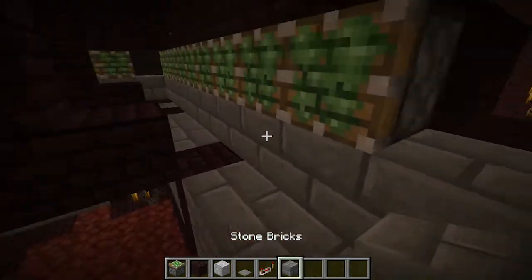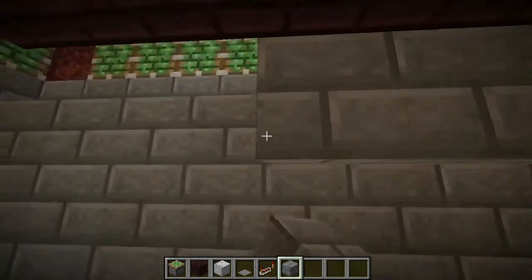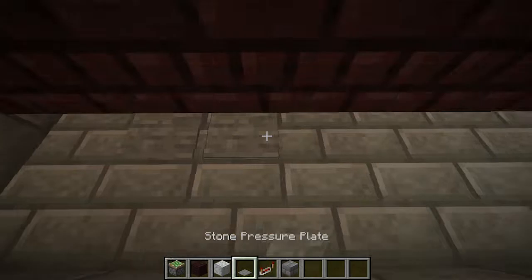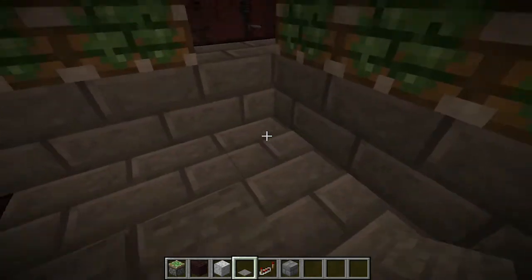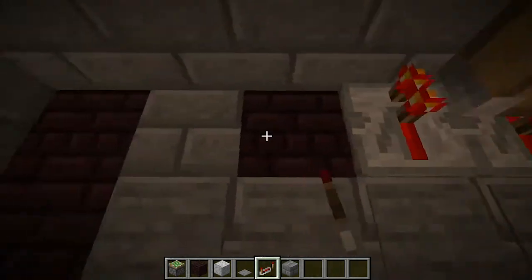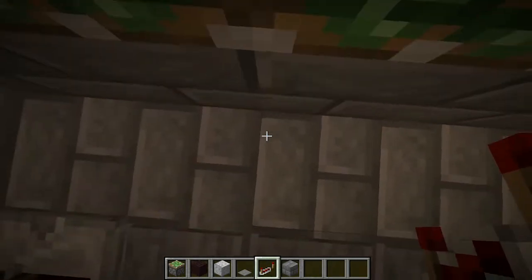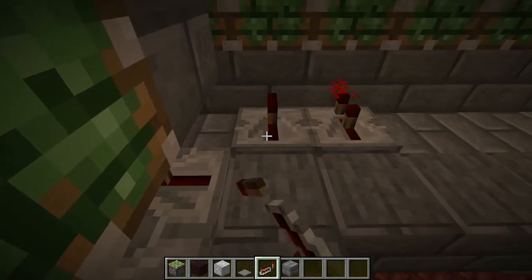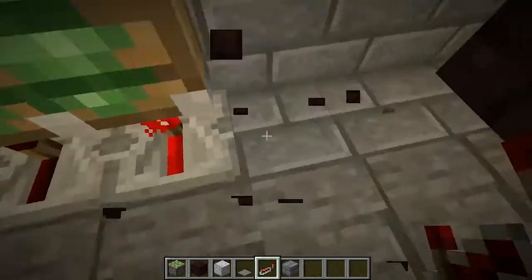Once you have your sticky pistons placed, bring also one block in for each of them — this is where your stone pressure plates will end up going. For this to work you're going to want to place these redstone repeaters everywhere facing towards the sticky pistons. I suggest placing your blocks last — do not place them first because then you're going to get messed up.